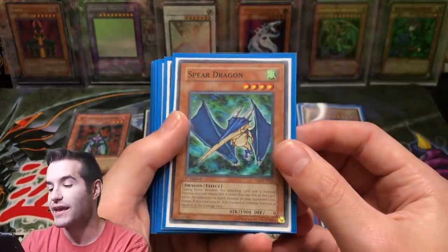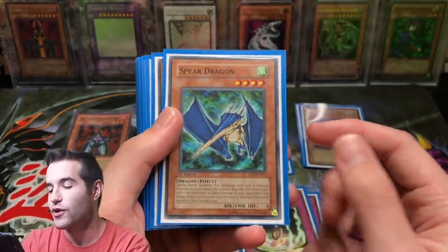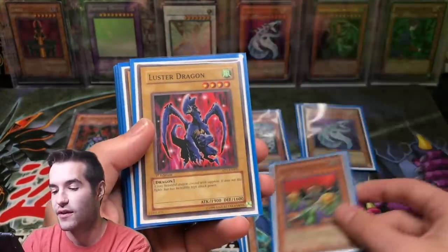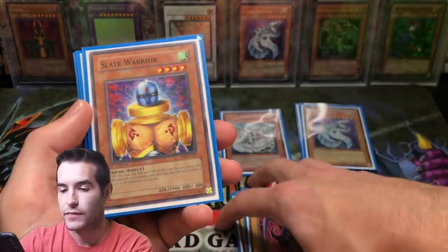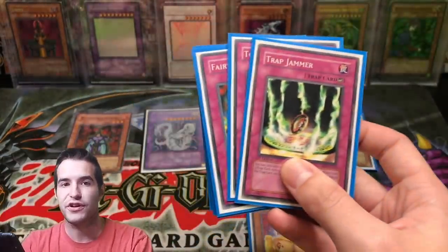I had a Spear Dragon, which I thought was a really good card because of its 1900 attack. Basically I was running a beatdown deck. It's four star and even though it has to change to defense position, that piercing at 1900 was super strong. And 2300 Goblin Attack Force — so you can see the beatdown theme. Luster Dragon, Luster Dragon — just common cards. I had a Slate Warrior from the starter deck. Another Trap Jammer — I was definitely trying to shut down traps.